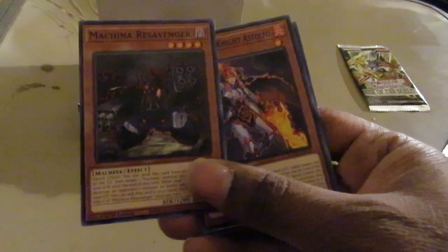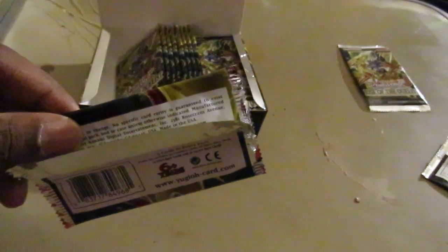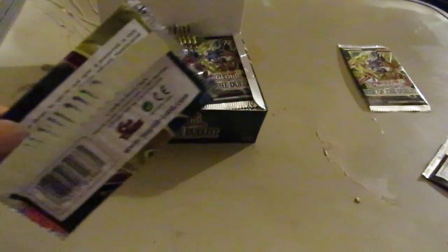Machina Resavanger — this was also an Ultra in Legendary Duelist Season 1. Everybody looking for their Machina deck is going to add one of those to it, because it's essentially Honest in the ice for Machina. Next pack — was that a clean pack open? It was a clean pack open, I'm going to hold on to that one.